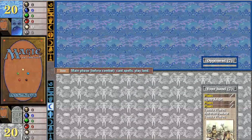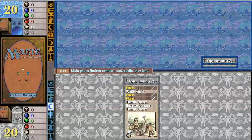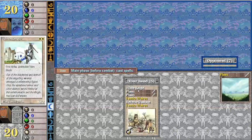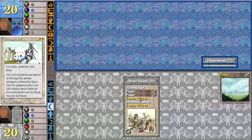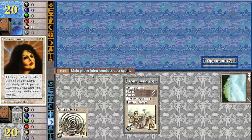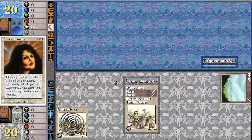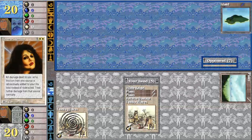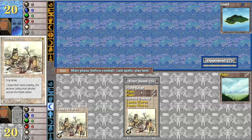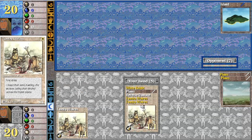I modified this deck. I took out the Piety, because I wasn't really using those, and I added a Personal Incarnation and another Death Ward — basically to prevent the Personal Incarnation from dying. This is looking pretty good right here.